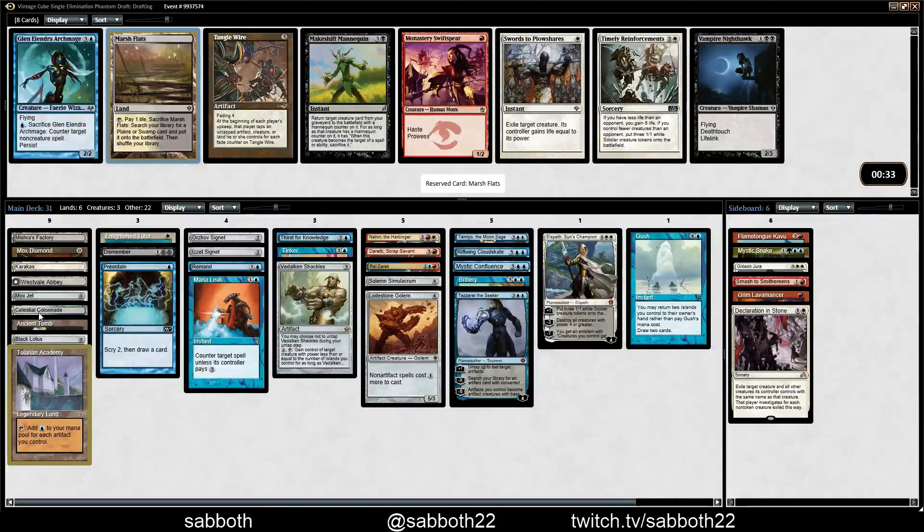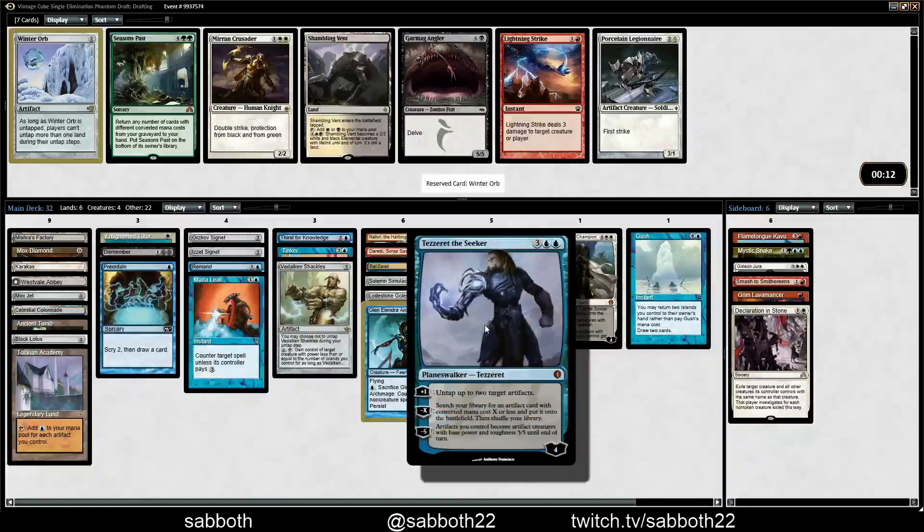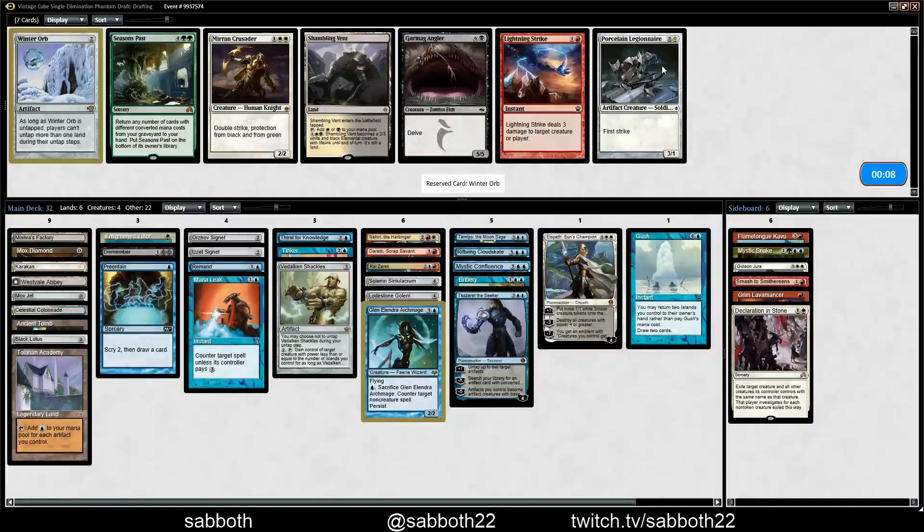Marsh Flats — we don't have dual lands so it doesn't really fix mana. Tangle Wire — we're not going to wheel the Workshop. I'll just take Glenelendra. Swords is very nice. Winter Orb — actually I'm going to take that. We have so much that untaps every turn, like the Signet and the Mox. We have some synergies with fetching it and animating it. So I like it here better than Legionnaire.